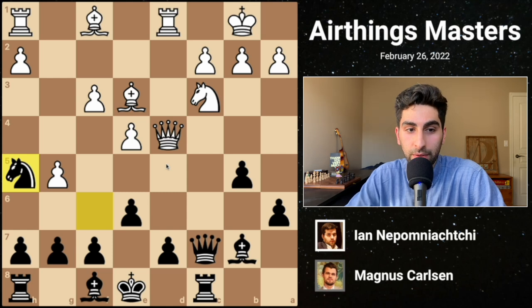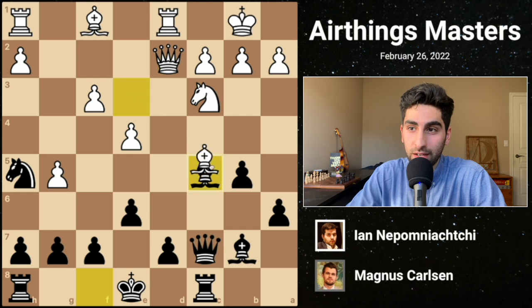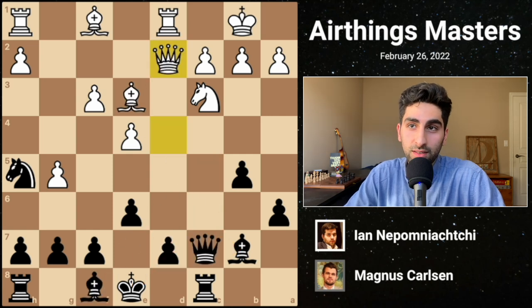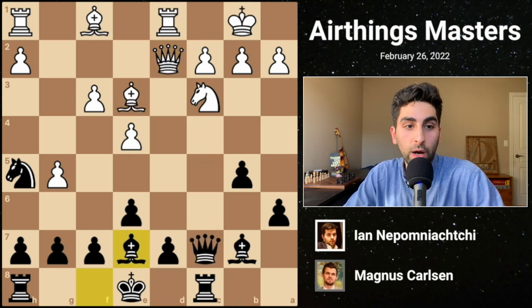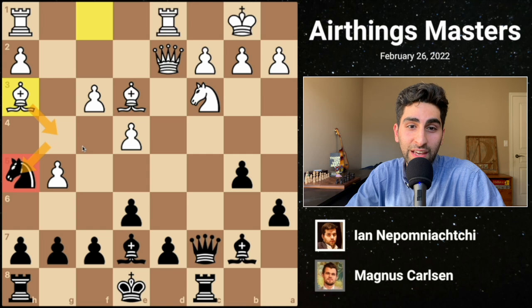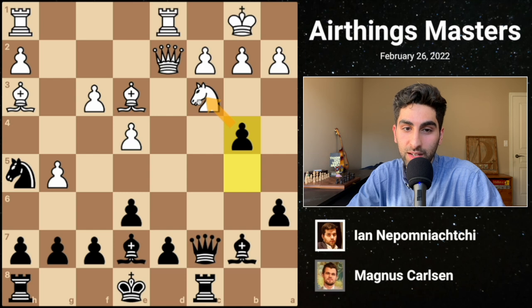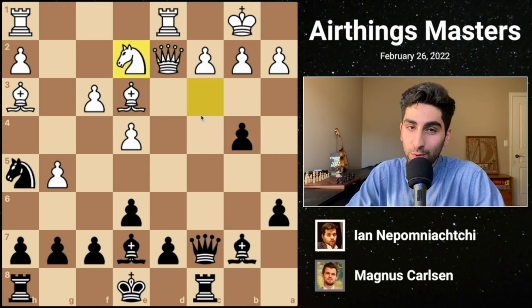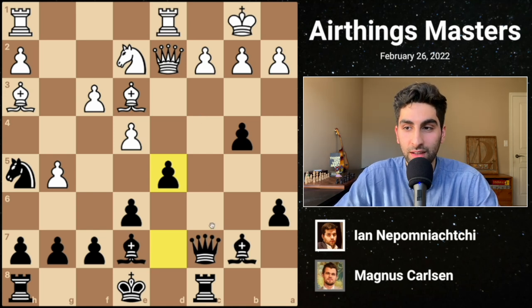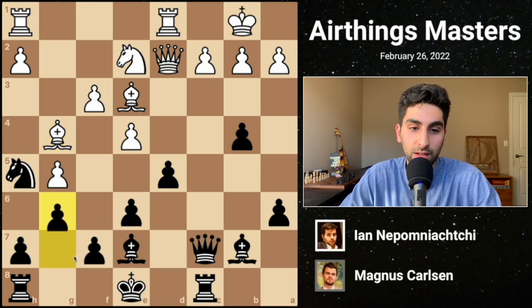So white avoids this by playing Qd2, getting out of that skewer. And Bc5 doesn't actually work anymore because of the undefended d7 pawn. Black continues his development with Be7. White plays Bh3, threatening to trap the black knight. But Magnus is unfazed and plays b4, pushing forward on the queenside and attacking the c3 knight. White retreats the knight to e2, and now black strikes in the center with d5, challenging white's pawn on e4 and trying to open lines for his light-squared bishop. White continues with his plan of Bg4, and black defends calmly with g6.